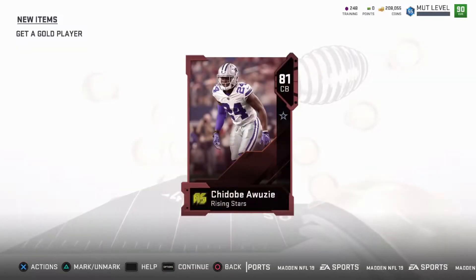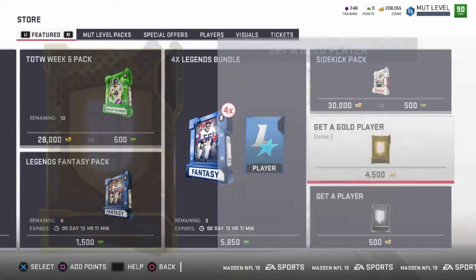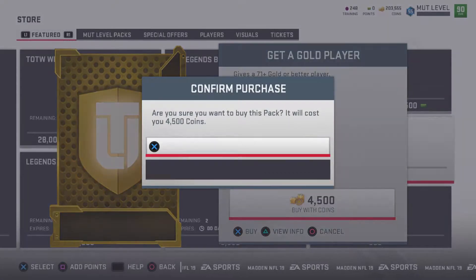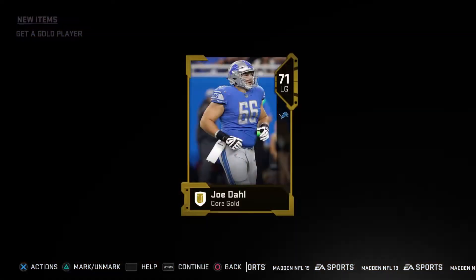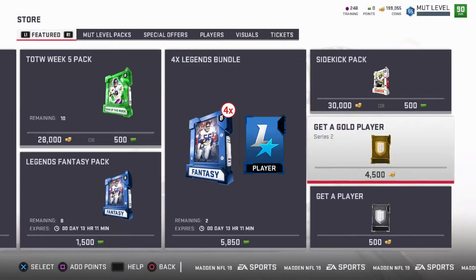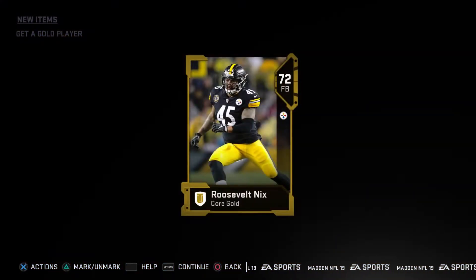We get an Elite Chidobe Awuzie — Rising Star. The second half of the pack opening is starting off pretty decently. Hopefully I get another good pull — hopefully Drew Brees. And if not Drew Brees, I get Stephon Diggs, which is my favorite player in the NFL currently, since Adrian Peterson's dwindling down in his career. You've also got Adam Thielen. Hopefully I get one of them, or maybe a Donovan McNabb to replace Cam Newton. I doubt I'll pull him though.